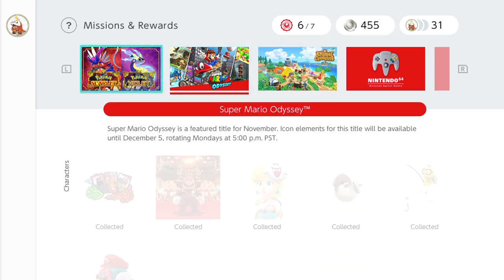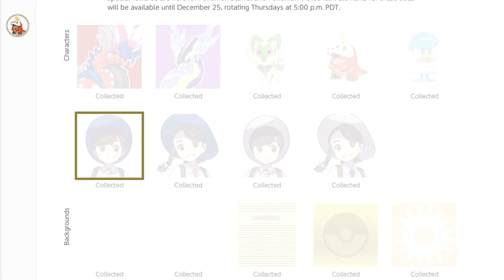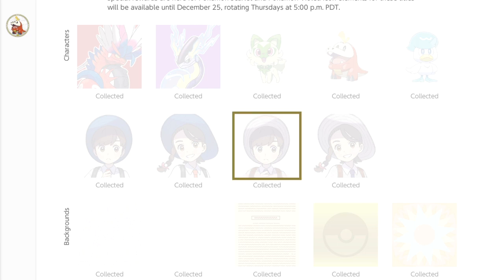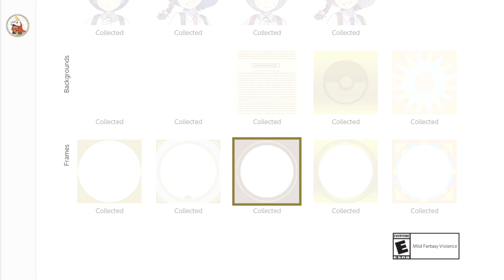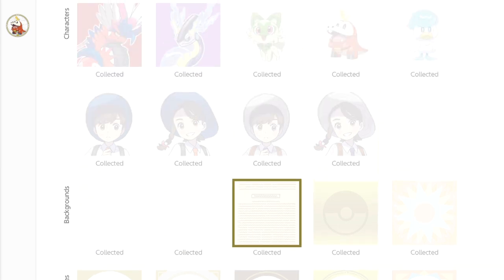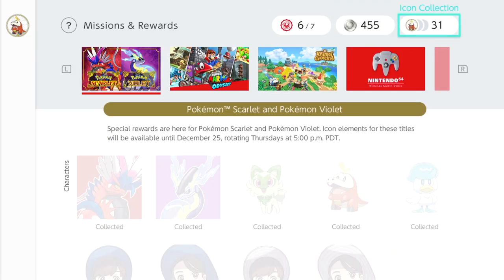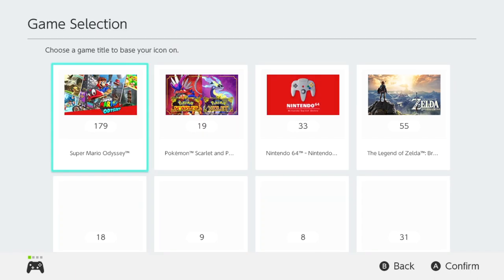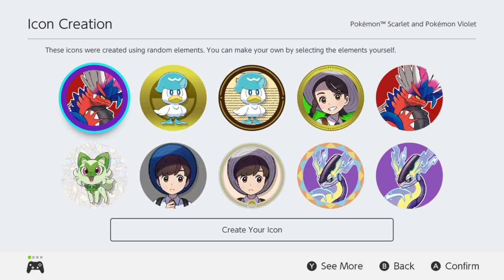The icons are fully customizable. They've got the legendaries, the box legendaries, the three starters, a couple of the trainer characters, and then backgrounds and borders to go with those characters or Pokémon. When you go to icon collection, select create icon, choose Pokémon Scarlet and Violet, and you can create cool icons for your Nintendo Switch profile.